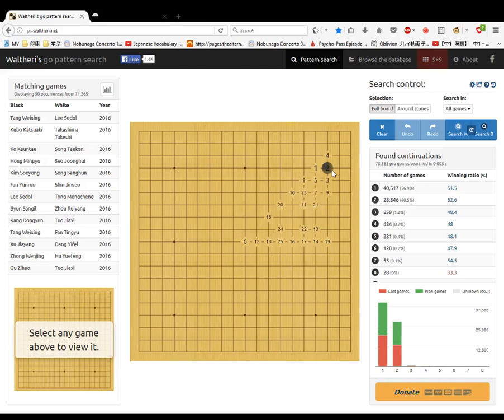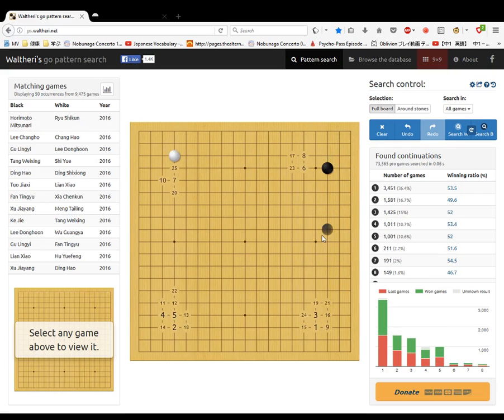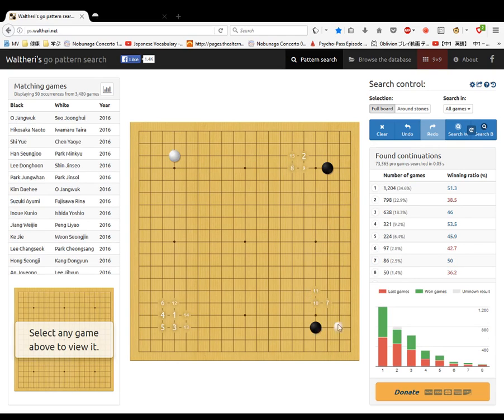Shusaku — first black play. Black plays here to take this corner, next white plays here to take this corner, and probably also to stop this black stone coming over here. But white just plays over there, and black takes this corner and also connects with this stone.